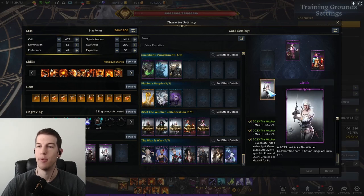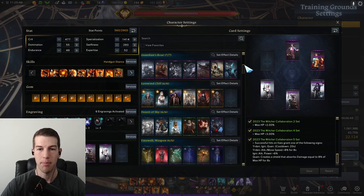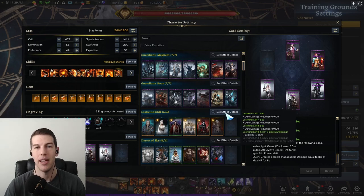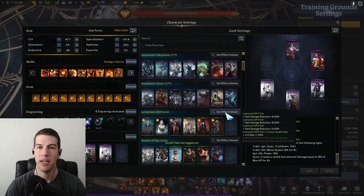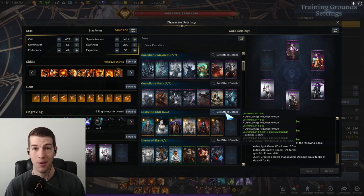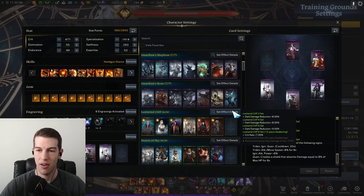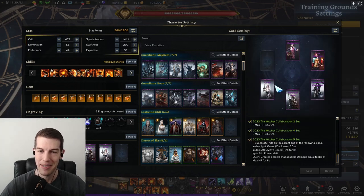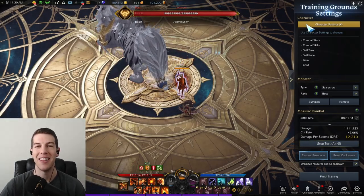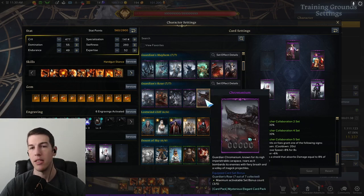This is a very comprehensive, very good card set, especially at the beginning and middle parts of the game. Usually you would be immediately aiming to get the 12-piece awakening for your Lost One Cliff set, which by the way still takes a long time. I still don't even have it on my alternate account, which has two 1475 characters and two 1445 characters. It takes a while, and it really depends on what your class is — you might not even use Lost One Cliff, and this Witcher card set might still do more damage. My Time to Hunt Gunslinger actually did more damage with the Witcher set than with the Lost One Cliff set because it doesn't rely on crit rate.